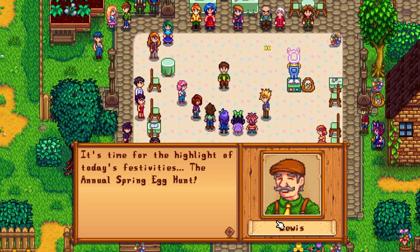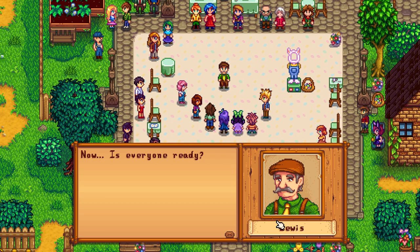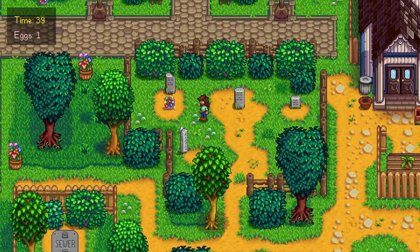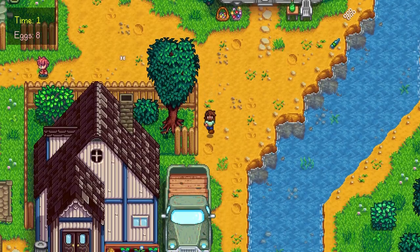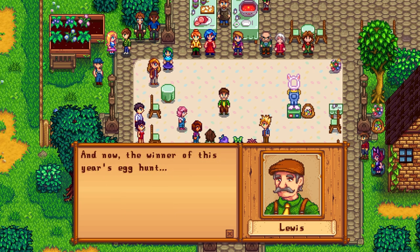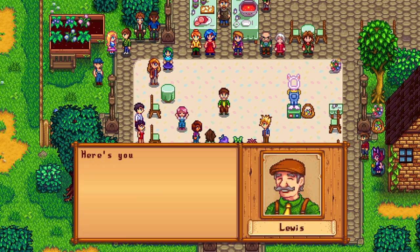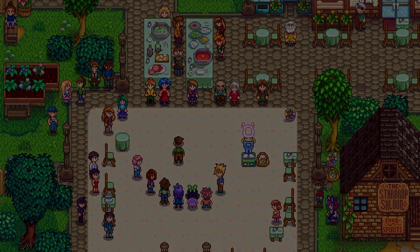Time for the highlight of today's festivities: the annual spring egg hunt! The mayor tells the kiddos to calm down and save their energy to find the most eggs and take home the exclusive prize. Let the egg hunt begin! Here we go — I found one. I think they've moved some of the spots. Got another one. Five eggs, six eggs, seven, eight of them — I think we got it. Hopefully that's enough. And now the winner of this year's egg hunt... Sophia?! What? Good job. Here's your prize, Sophia. I thought I had a lot — I guess not.